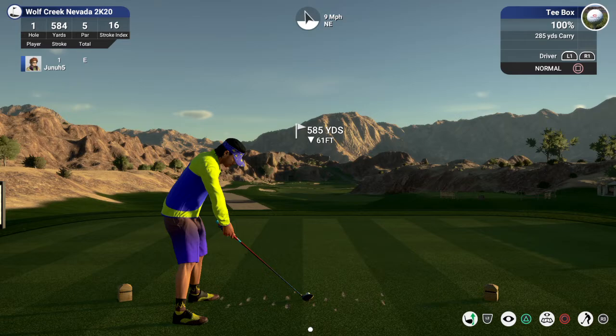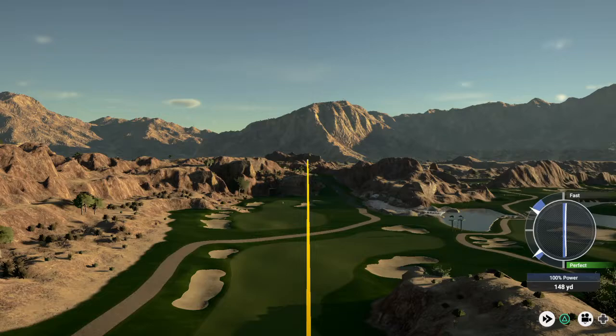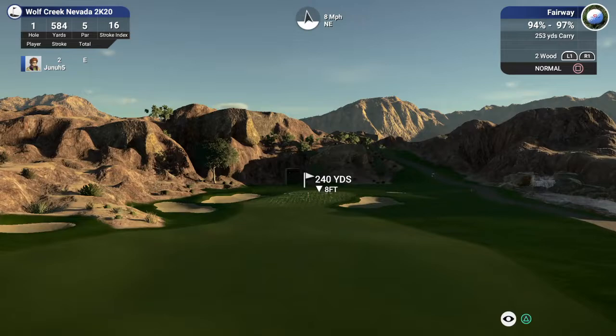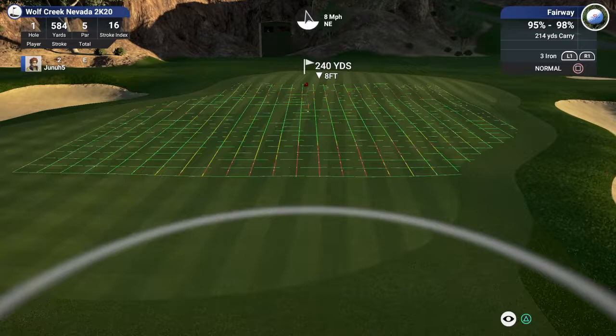We got hole one, par five. Got a little wind with us. Just sheer terror coming off the club face there — good drive down the center. This one's looking to be around 240 yards out. Two wood's going to be a little long, and there's multiple hills on this green here.